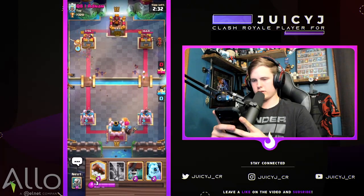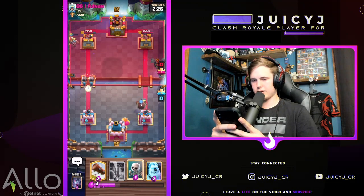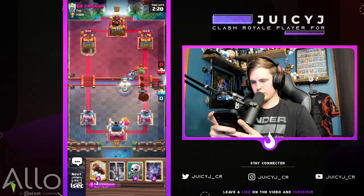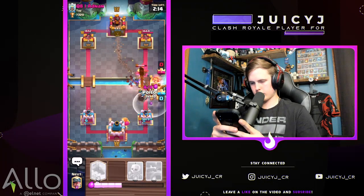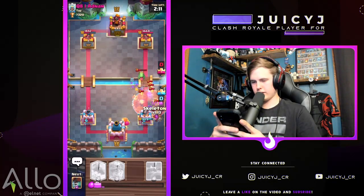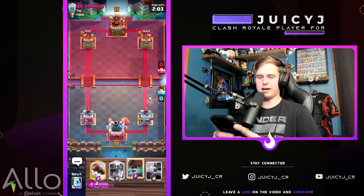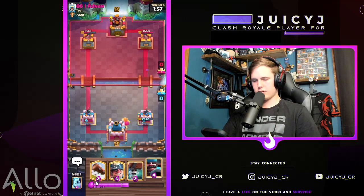Going with the hunter in the back first so we can cycle back to the hunter later. Now we pressure with wall breakers, and a solid poison should clean up absolutely everything. We're up in damage — probably not up in elixir, but we're chilling. Up about 500 HP, that's solid.